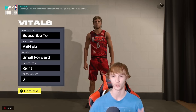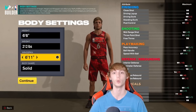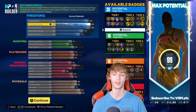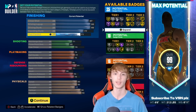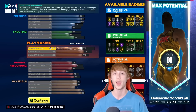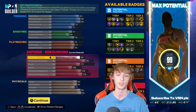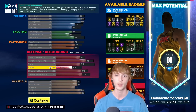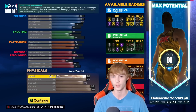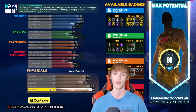Now we have the Doctor — Julius Erving. Small forward, jersey number six. He's going to be 6'6", 212 pounds with a 6'11" wingspan. Here are the Doctor's attributes: 87 close shot, 90 driving layup, 90 driving dunk, 77 standing dunk, 71 post control. Shooting: 71 mid-range, 65 three-point, 76 free throw. Playmaking: 75 pass accuracy, 77 ball handle, 75 speed with the ball. Defense: 70 interior, 81 perimeter, 71 steal, 56 block, 73 offensive rebounding, 75 defensive rebounding. Physically: 82 speed, 82 acceleration, 77 strength, 90 vertical, 92 stamina — a very fast build.